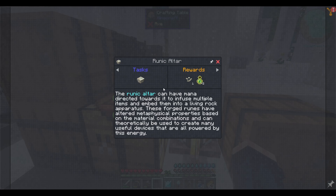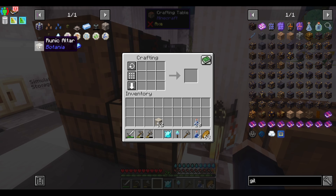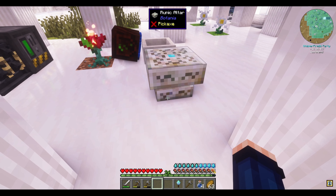Runic altar — the runic altar can have mana directed towards it to infuse multiple items and embed them into a living rock apparatus. These forged runes have altered metaphysical properties based on the material combinations, and can theoretically be used to create many useful devices that are powered by this energy. What do we need for a runic altar? Wham bam, thank you ma'am. We got our wand.